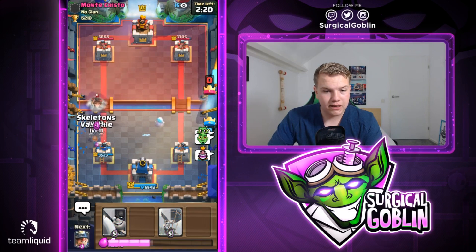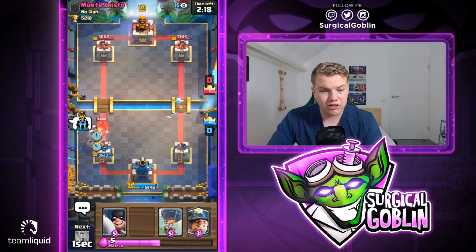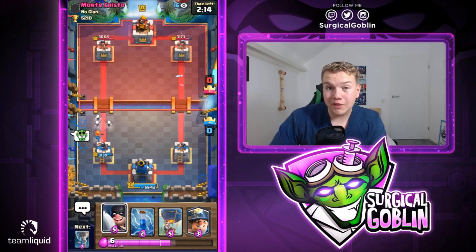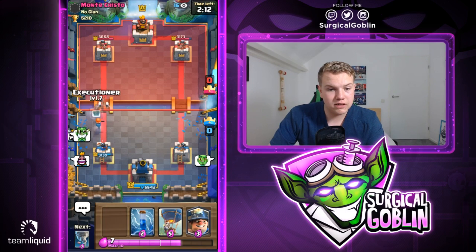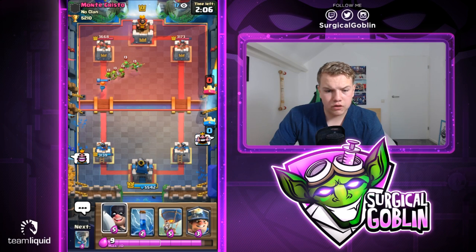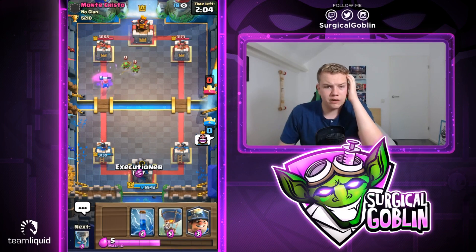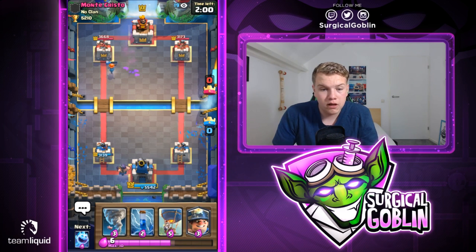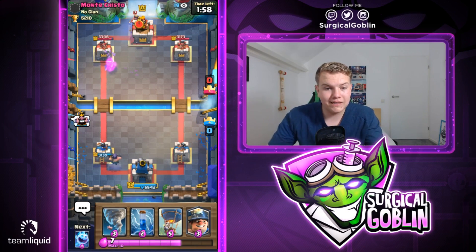One of the goblins does get a hit but we still activate the king tower, so that's really good. He has a bait deck but with skeleton army. Looks like he also has a hog rider, so let's go with skeletons and valkyrie — with the help of the king tower he only gets one hit. Let's see if he has a minion horde; we might be able to get really good executioner value. Looks like he goes with goblin gang, I'll go with executioner in the back.